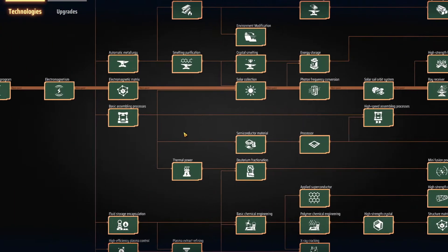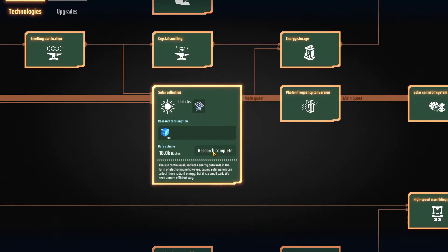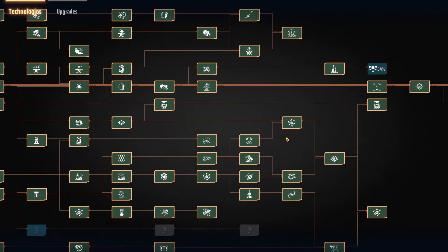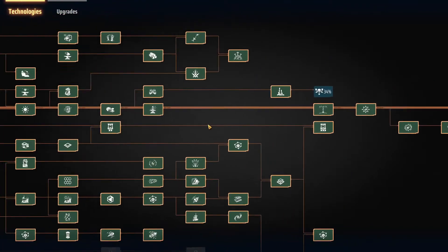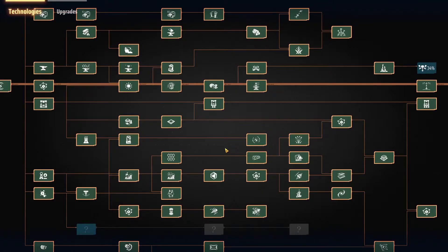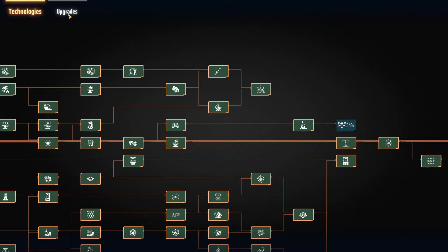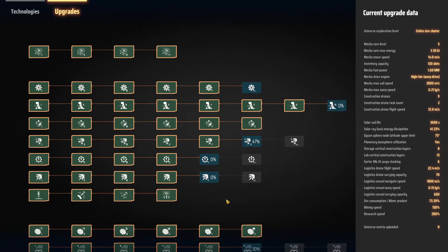And it goes down — way down. Let's see solar collection. This one requires 18k hashes, equivalent to a lab 300 seconds workload divided by 200 blue cubes, giving you a 1.5 seconds burn rate. So in the technology page, it really varies between 1.5 to 6 seconds. The most you can see is mostly 6 seconds, and the most common burn rate is 3 seconds. If you go into upgrades, it's similar for the early tech — most burn rates are 3 seconds — but it can go up to about 30 seconds.